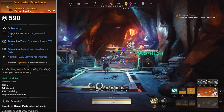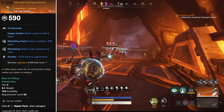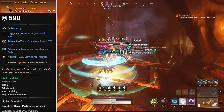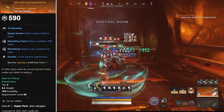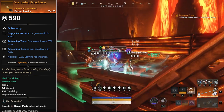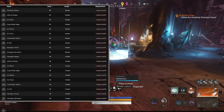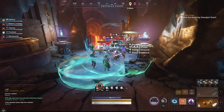Next up we have Wandering Expedience — an interesting dex option with refreshing toast and refreshing nimble. Nimble is not the greatest perk and I'd much rather have purifying toast, but this can be a third-perk option if you're struggling to get a three-perk BIS. Just use it momentarily. It drops from pretty much any enemy in Empyrean Forge, so it's a pretty easy one to get.